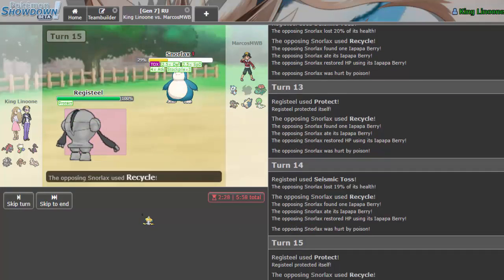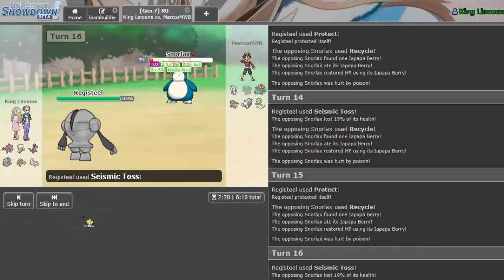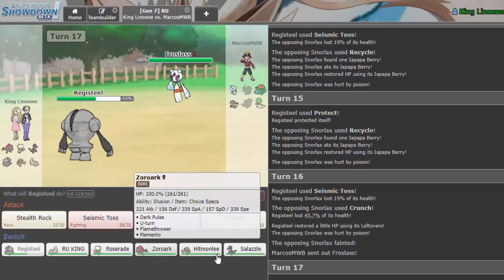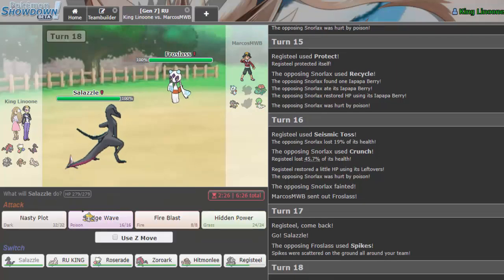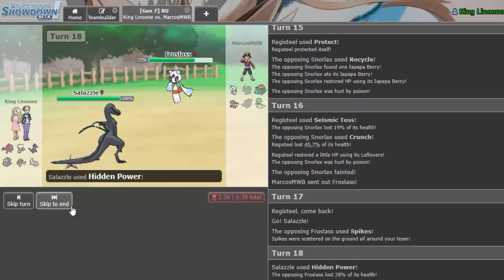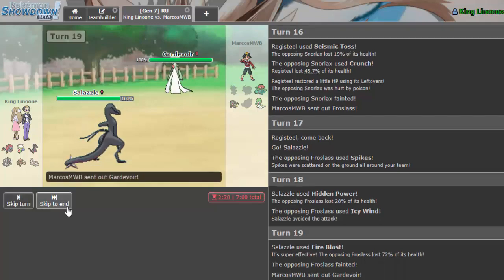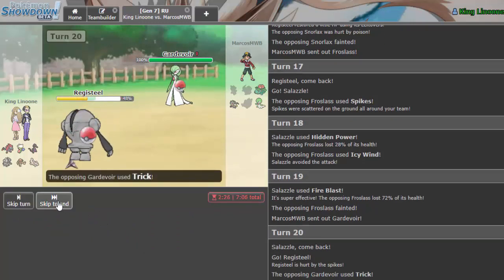I protect — he should throw off a Crunch but he doesn't. Just gets a Seismic Toss. He finally goes for Crunch and it doesn't even do half. I go into Salazzle and throw off HP Grass to break his Sash. Unfortunately he misses Icy Wind but we connect the Fire Blast to knock out Frostlass, which didn't get disabled. Gardevoir comes in — if it's Scarf I'm going into Registeel. If he Tricks, well played; if not, haha. He Tricks — well played.